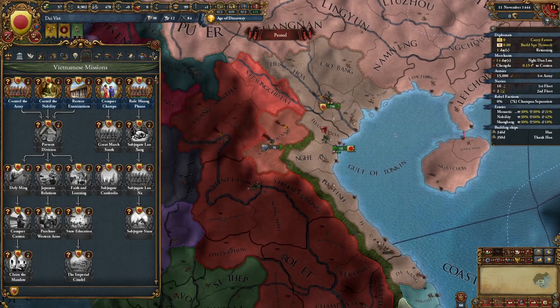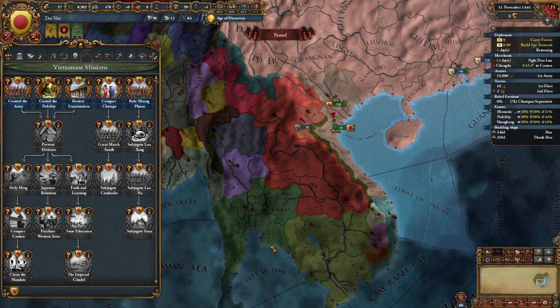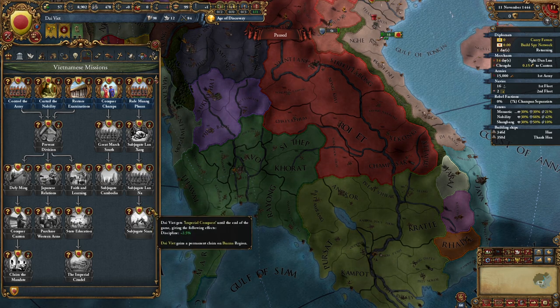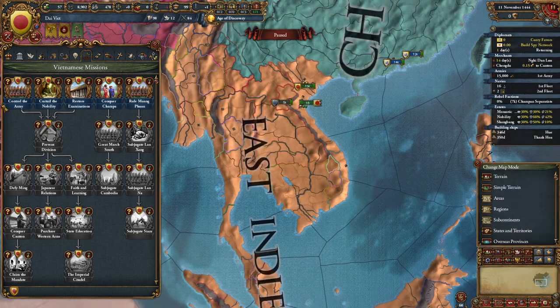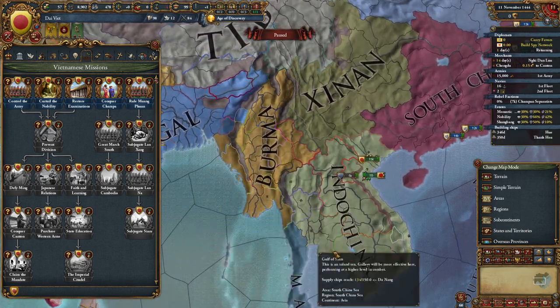Once you subjugate them, you'll get a subjugation casus belli on the next nation. Once you subjugate them, you get a subjugation on Ayutthaya. Once you subjugate Ayutthaya, you get a permanent 2.5% discipline for the rest of the game and a permanent claim on the Burma region, so you can then conquer that area.